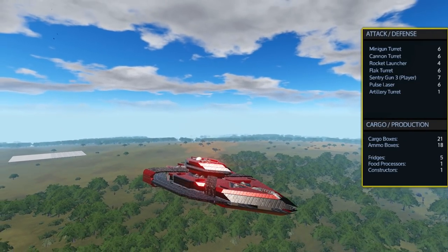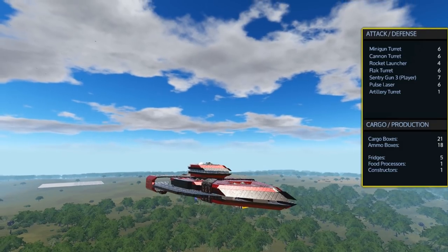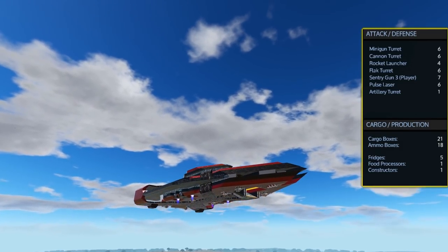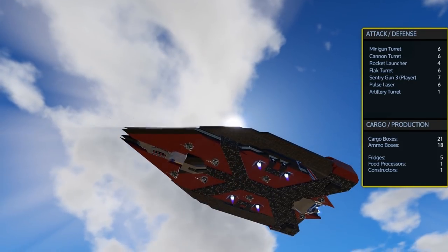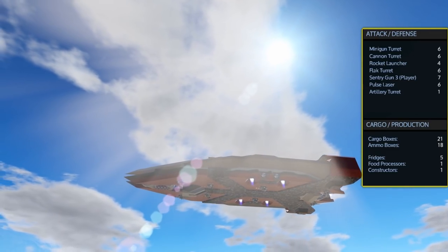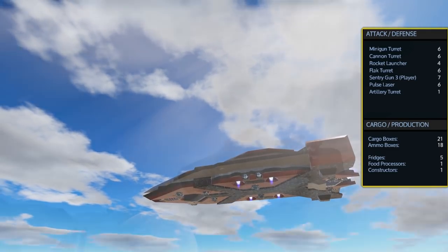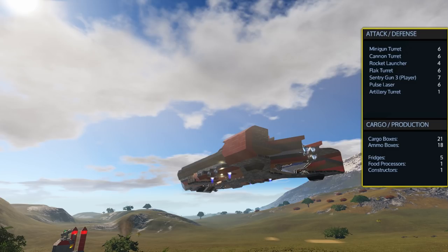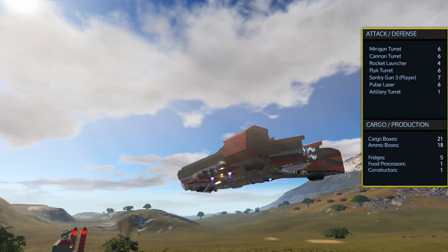Being themed as a command ship slash battleship, it's obviously well equipped for combat. The Jakar Command Ship comes with 6 minigun turrets, 6 cannon turrets, 4 rocket launchers, 6 flak turrets, 7 sentry guns, 6 pulse lasers, and 1 artillery turret. In total there are 21 cargo boxes, 18 ammo boxes, 5 fridges, one food processor, and one advanced constructor.